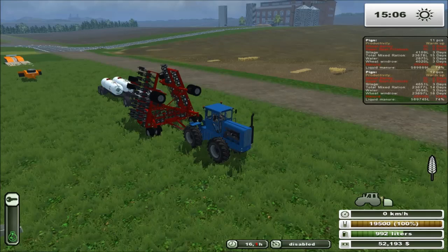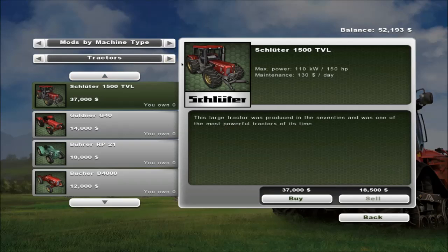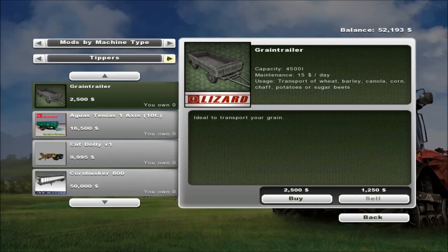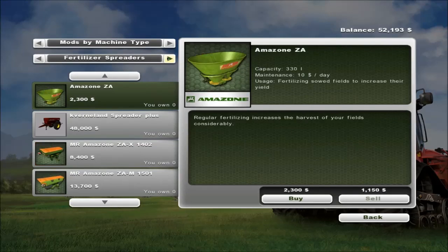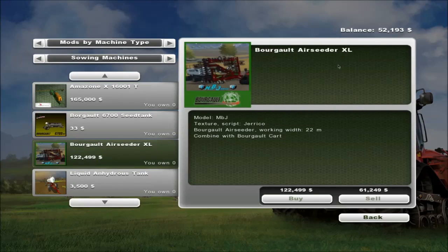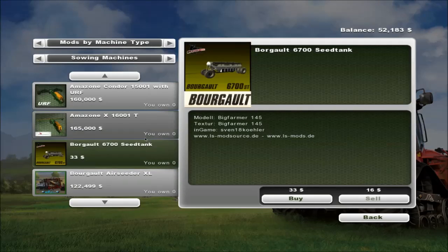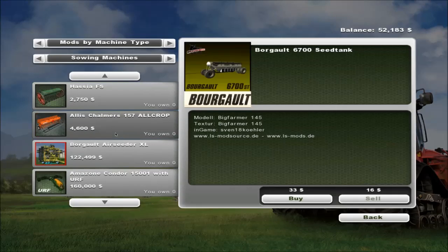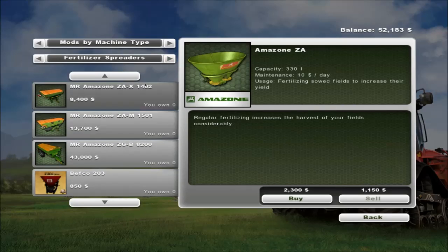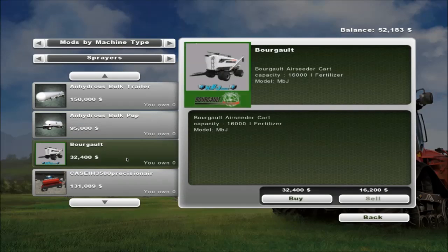I was talking to Craft Farms the other day and he was suggesting I get some sprayers and do a little bit of spraying. Jake is talking about this one right here — the air seeder XL with a 22 meter working width. It combines with the Burgold seed tank. I would get the appropriate one, which is somewhere else — here, I guess. I believe this is the right one, at least — the MBJ model. That's going to be interesting, actually. The question is, does it work with this one or the other one? Probably works with both, actually.